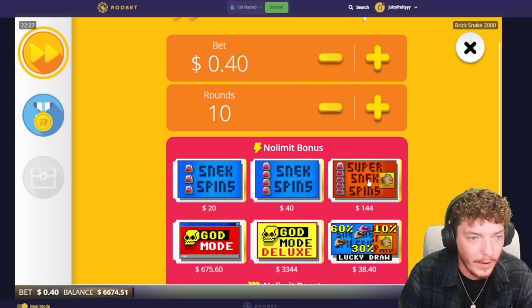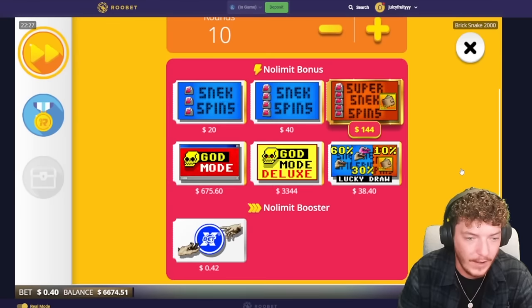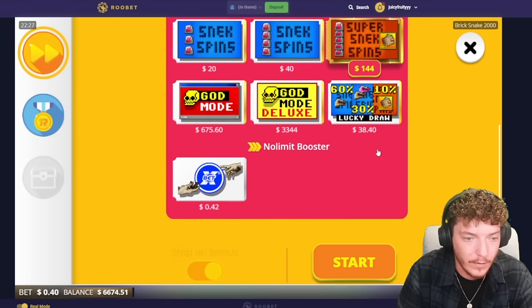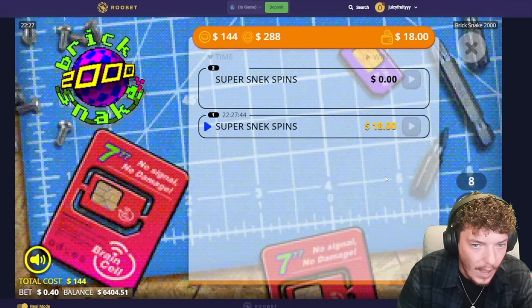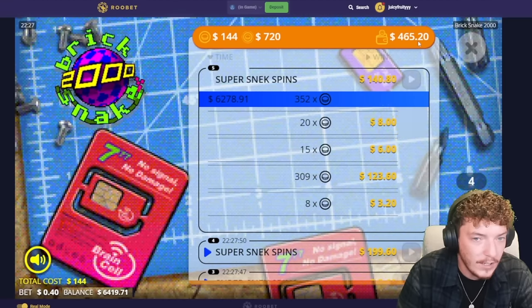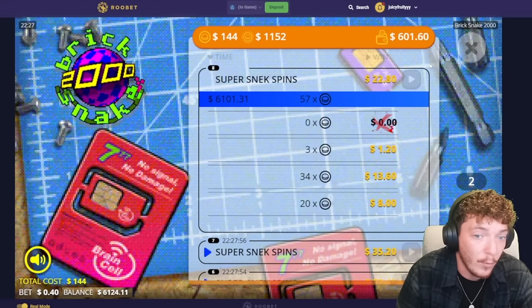I don't know if you guys know this, you might have played it already. But you can do this thing where you can preemptively pay for 10 buys, or any amount you really want to do, and it like fast tracks it. So it goes really fast. We're going to be doing 10 super snake spins, 40 cent base bet. These are obviously really small bonus buys, but 10 of them are still $1,400 total. Watch what happens — it basically blasts through every single bonus and shows me how much I've spent versus how much I've got in return. It's like a speed running way of doing slots.